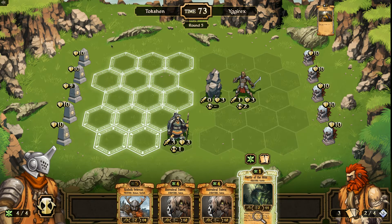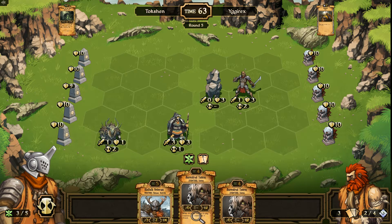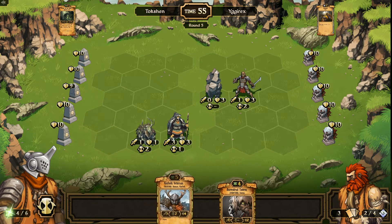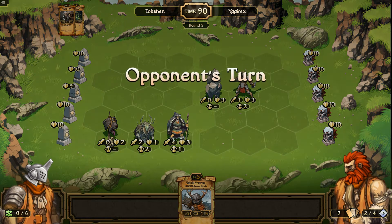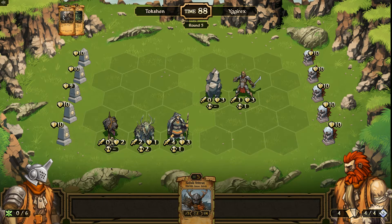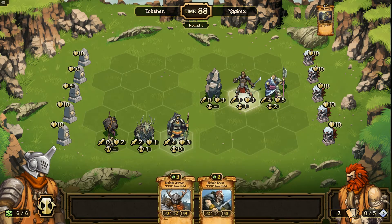I guess let's play the veteran. Sacking an Ancestral Totem to play an Ancestral Totem — that seems good, right? I don't want to sack my veteran, so I'll just sack the Ancestral Totem. There we go. Because now my veteran is a 4-damage instant attack, so he's going to hide behind the Walking Stones.